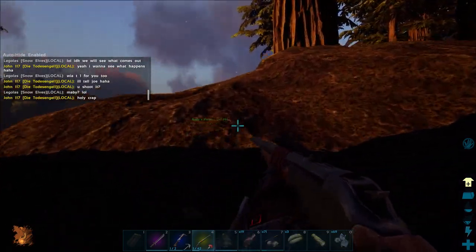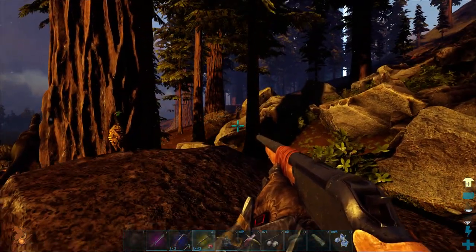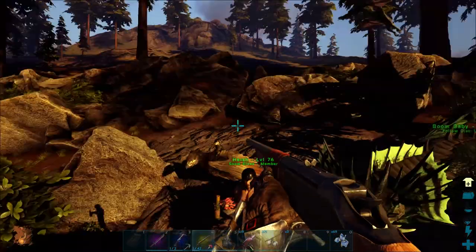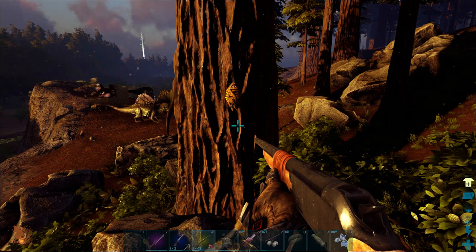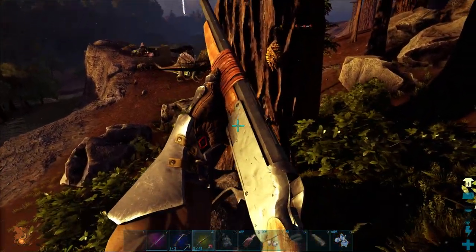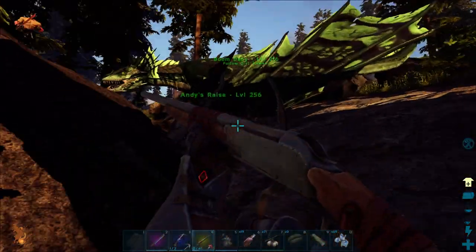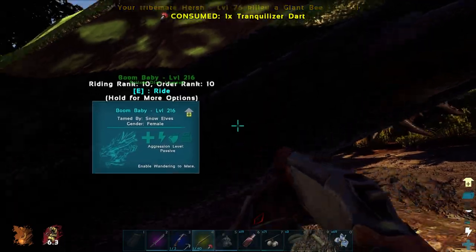We found ourselves a beehive. Not really sure what to do about it - I shot it once and a bunch of bees came out. I don't know if we need to empty the thing to find the queen, because what's coming out are giant bees and we want the bee queen. There isn't any information - we don't really know what we're doing here. We're just going off obviously not-smart tactics because these things just keep flooding out. We're gonna have to figure out how to tame this thing and get the female queen bee out of this hive.